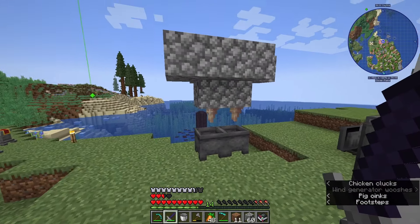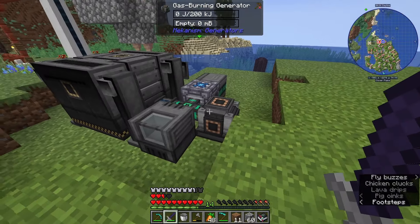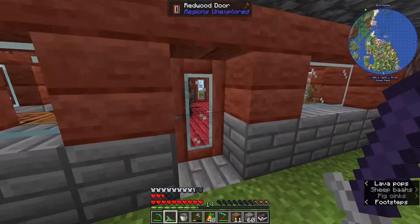I have also set up a second lava dripstone. We are going to see about making a heat generator that we can put next to our digital miner right here, and hopefully that will run a little more efficiently.